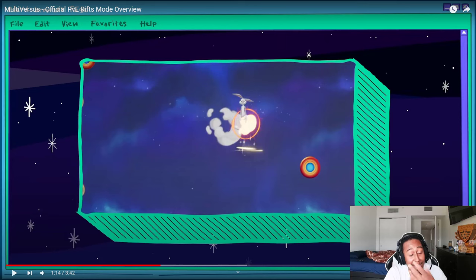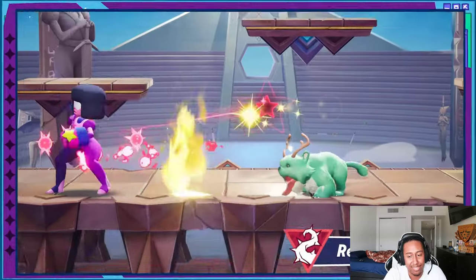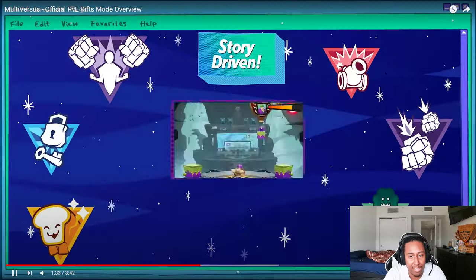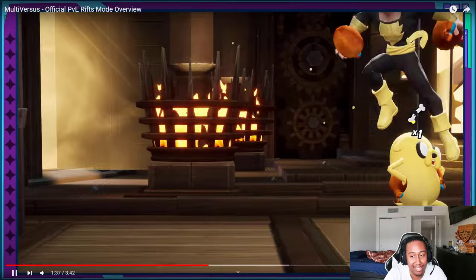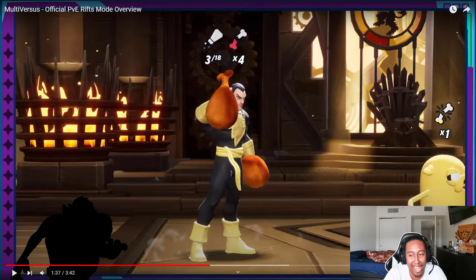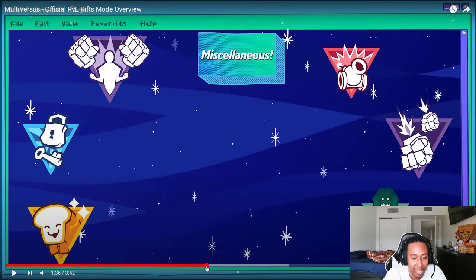It looks like we have something similar to Smash Brawl's Subspace mode — you can run around breaking stuff. We've got mutators to change up the game, like a character turning into a Watermelon Steven and being bigger, Iron Giant cannon hands, a toast creature that could walk, and a 'reflect damage' mutator. We also have a boss fight where Gizmo is on a cannon shooting Joker out of the sky, and Black Adam and Jake with turkey hands.